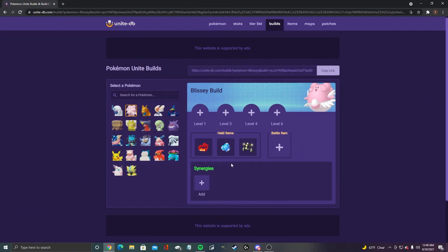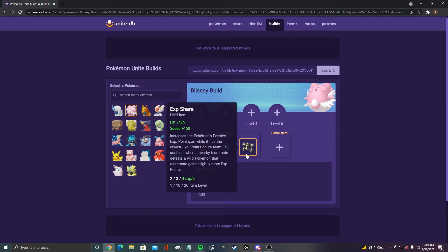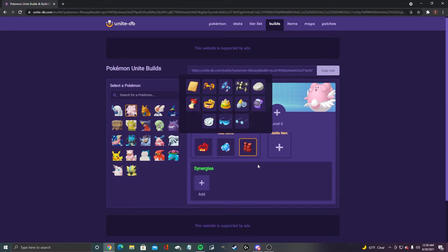Here's my Blissey build. Focus band and buddy barrier are the obvious first two — best items in the game — but for your third item, it depends. If you're playing with a good trio or you know for sure you'll be the lowest level Pokemon, run exp share. But if you're not positive, salt vest is a good substitute, and score shield is also an option.